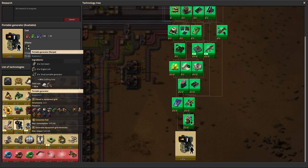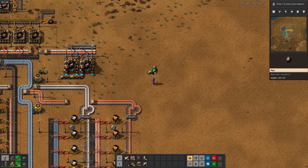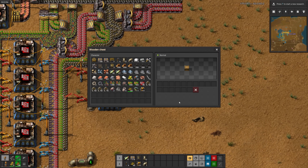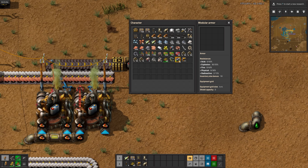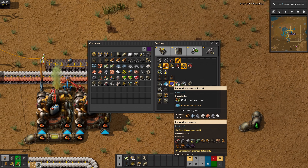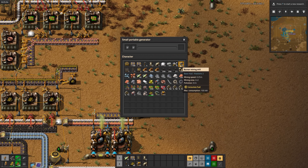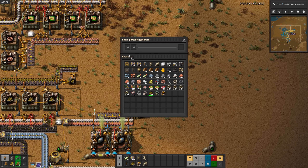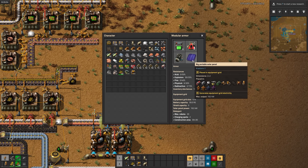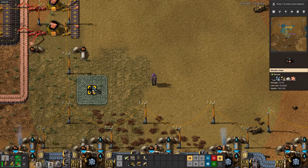Portable generator - sounds cool, I'll research that too. Once I finish running this pipe for lubricant, we've got electric engine production. I made myself some modular armor, and that is a wide battery. I'll make myself a roboport, a small portable generator, and a big solar panel. It's slightly weird to have a combustion engine strapped to your chest for power generation, but at least it's convenient. This big solar panel almost makes as much as that generator does too. I'll make some construction robots and then we can finally teach this wooden box a lesson.